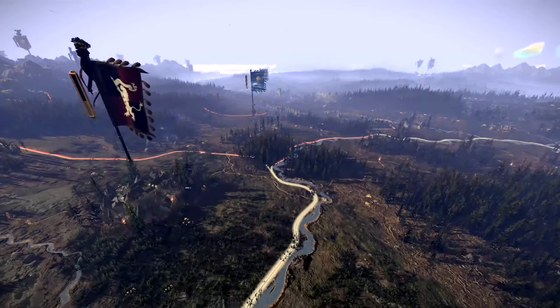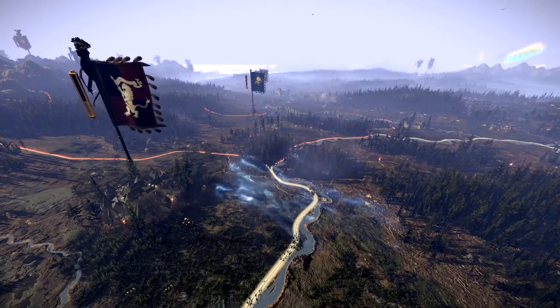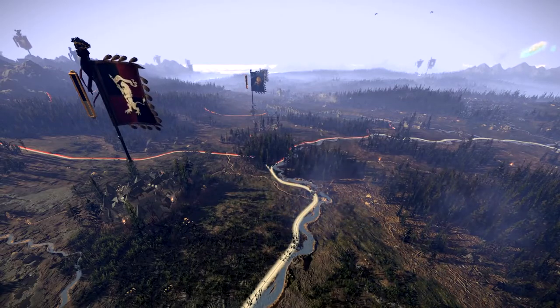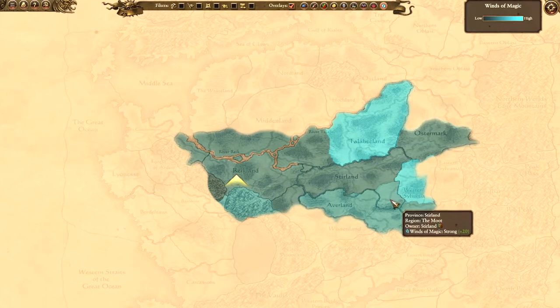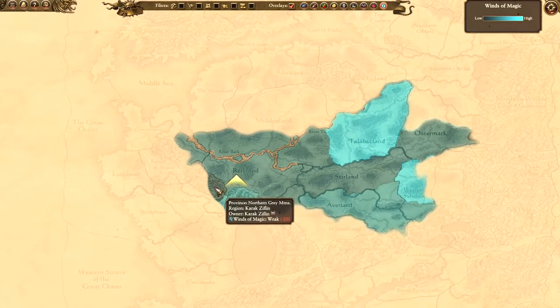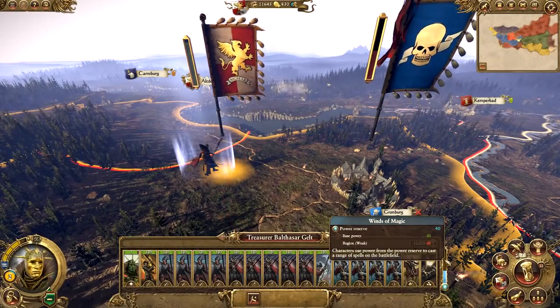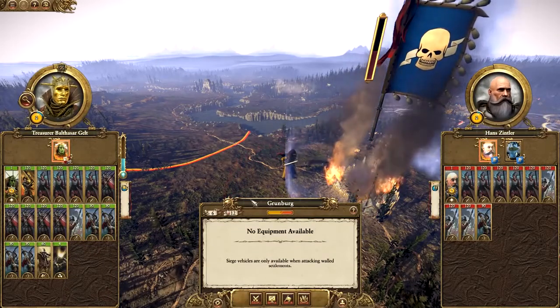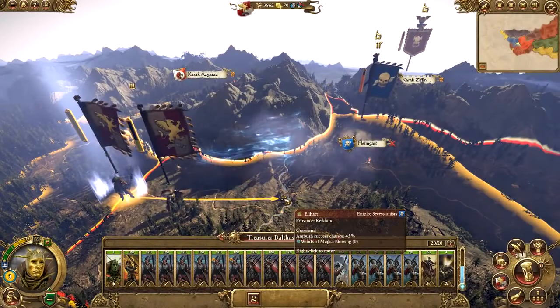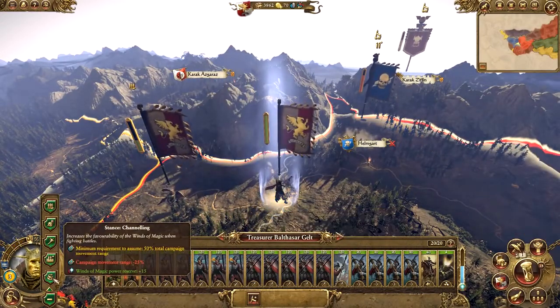The Winds of Magic in a province change the availability of magic in any battle fought there. Strong winds hand an advantage in battle to any units that cast spells. The Winds of Magic always blow, but they can blow at different strengths in different places on the map, and the strength varies over time. The strength of the Winds of Magic at the location of a selected army is shown on the army panel and prior to battle on the pre-battle panel. The strength in any province may be increased or decreased by certain stance or heroic actions.